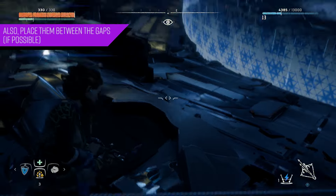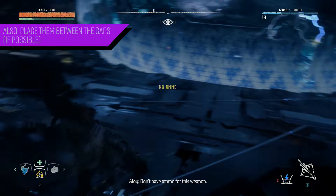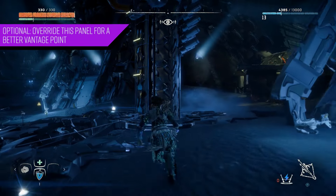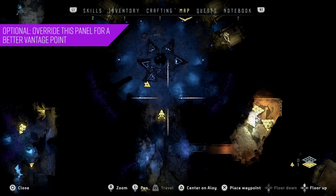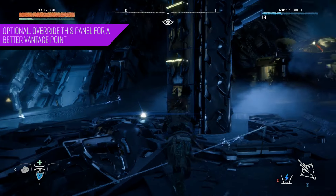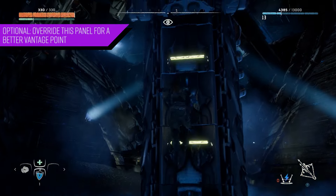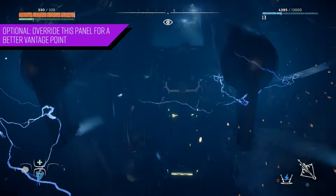Once you've laid down a lot of traps, one of the things you can do is go to this particular panel — I'll show you on the map exactly what I'm talking about. The reason I suggest this panel is because it gives you a good vantage point to take out some of the incoming watchers. There are a few different panels in the area, but I prefer to use this one.